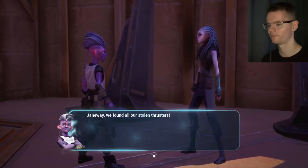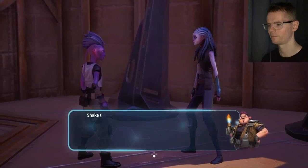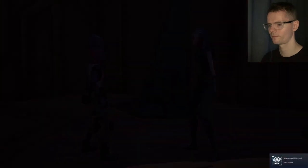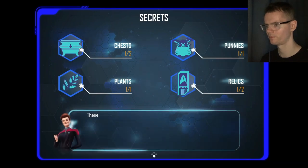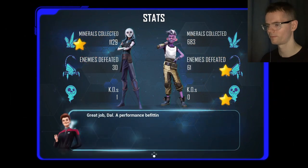Janeway, we found all our stolen thrusters! Good work, I'm proud of you two. Jenkins needs to attach those thrusters and get us out of here. Beam us up, Janeway. We got an achievement — Back Online. Excellent work, cadets. An admirable performance. These objects you found are fascinating — I suspect there are more out there. So this should put us back on the ship. All systems back online. Take us into orbit.